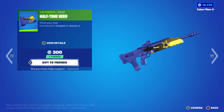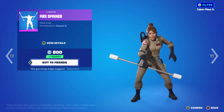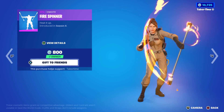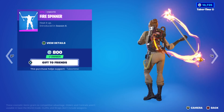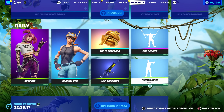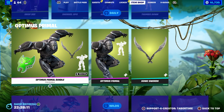Half Tone Hero is here — I can't tell if it's an anime cel-shaded one. Fire Spinner is a solid 800 emote from Chapter 1 Season 8 — everyone always asks me which emote that is when I use it. There's also Thumbs Down at only 200, and Nah Boom from Gladiator.